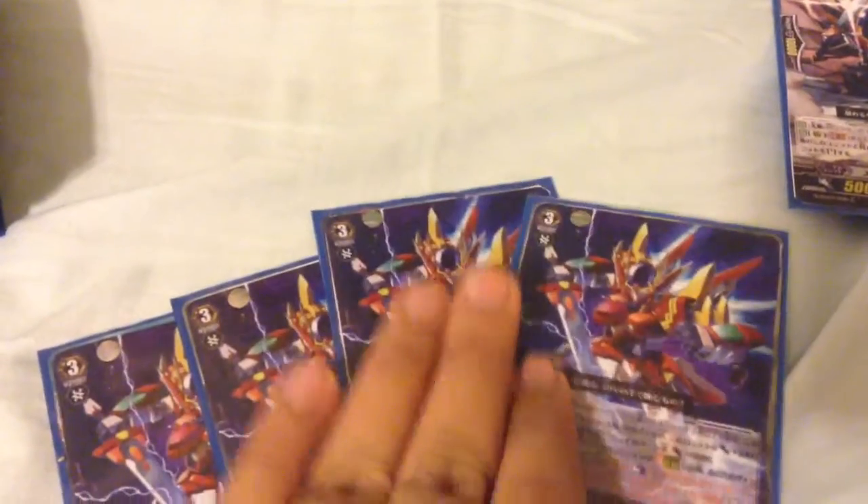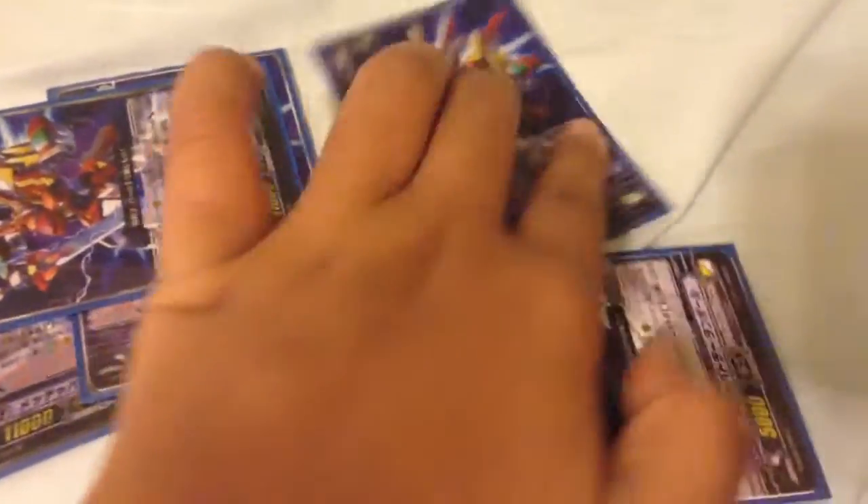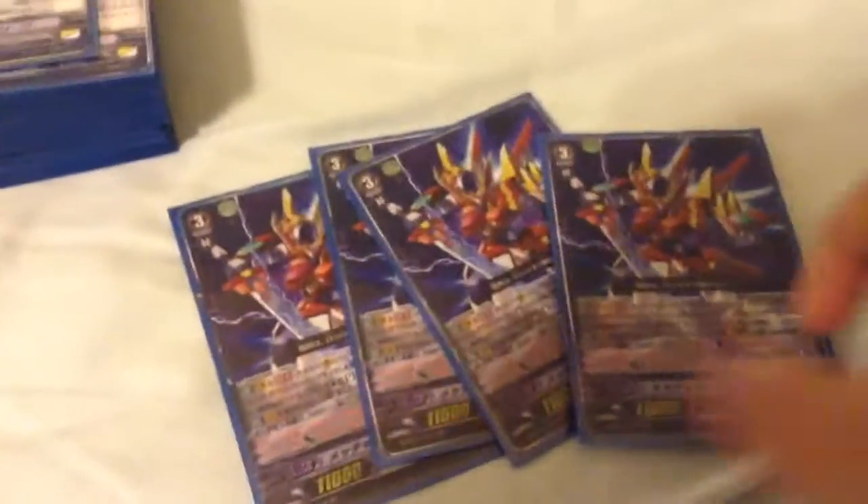Next I'm playing four Victor. Victor's effect is Generation Blast 2. When he attacks a Vanguard, he gets plus 5k, then choose and stand one of my Rear Guards and give it plus 5k. So when you attack, I'm swinging for 21k, which is a perfect number against an 11k Vanguard, which most cards are.